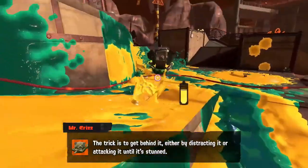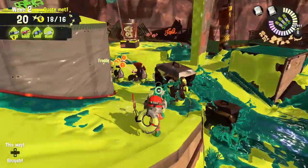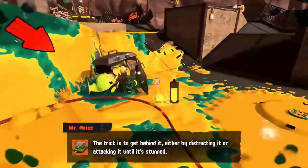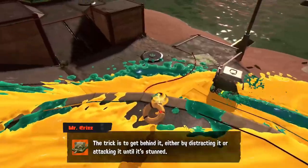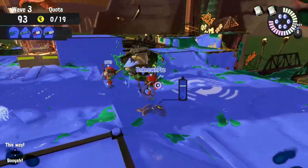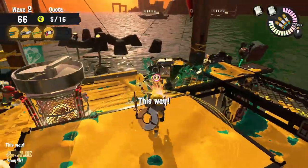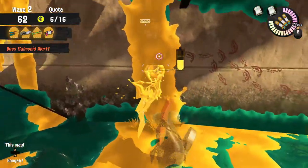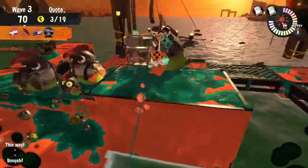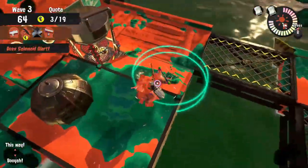Scrappers are very easy to deal with, especially if you have a weapon with high fire rate like a Slosho-matic. They are very low priority and unthreatening most of the time — take care of them only when they are close to the basket. To defeat one, attack it from the back, just like the Steel Eel. However, a concentrated attack from the front can stop the scrapper in its tracks. If you see a teammate attacking from the front, attack from the back as part of your synergy, and vice versa. If you attack it, it faces the direction you move to unless you stun it. Overall, scrappers are one of the least threatening enemies in the game.